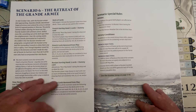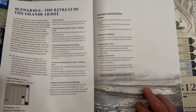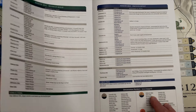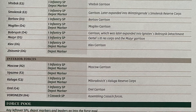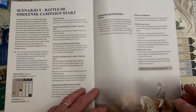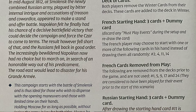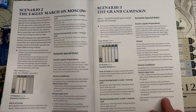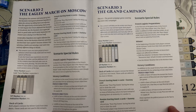There's one one-month scenario, two two-month scenarios, a three-month scenario, a four-month scenario, and then the grand campaign — the five-month scenario starting June 5th going to the end of November. The other five scenarios are basically snapshots of different components of the campaign. There's a one-month scenario covering Napoleon's retreat out of Russia, some covering the first couple of months, and some focusing on the battle around Smolensk. So if you don't have the full six hours for the grand campaign, you can play elements of it in a much shorter time span.